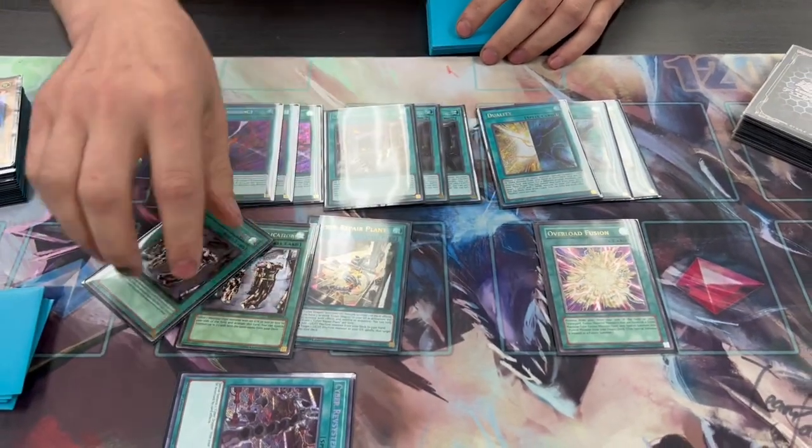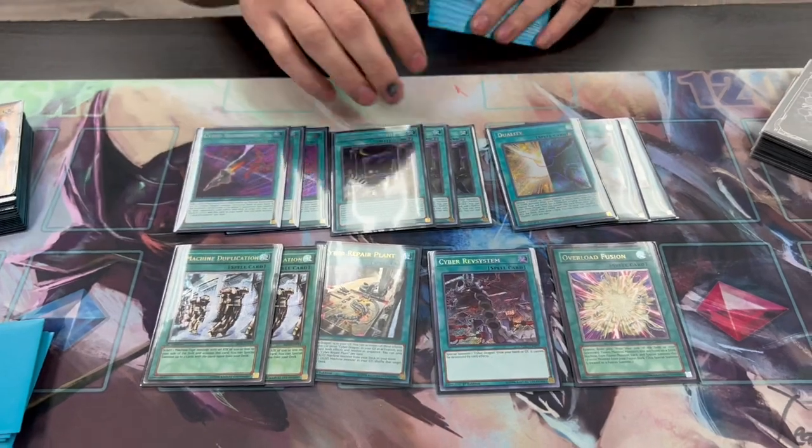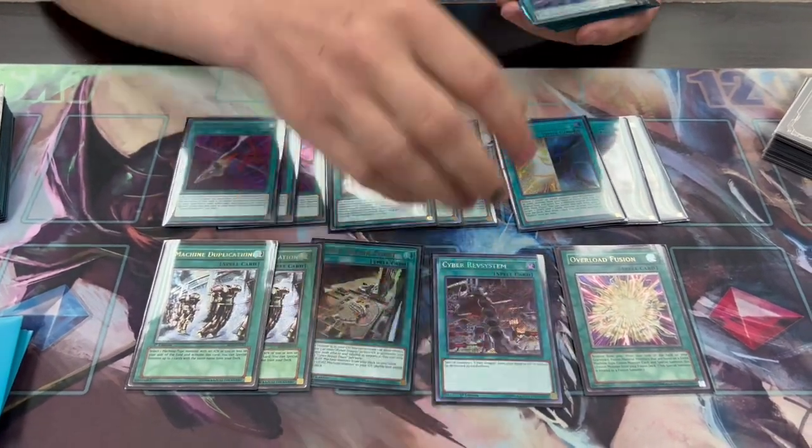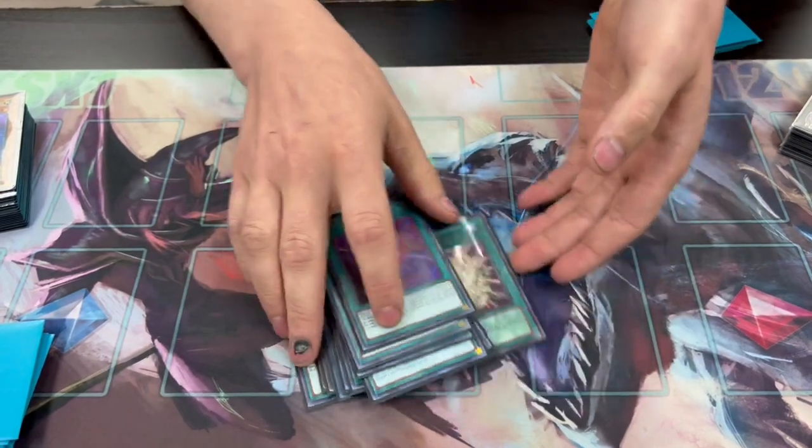Cyber Load Fusion — I'm not playing it. I find it kind of awkward. Generally you want to use it for Twin, but with the way a lot of the plays go, you don't end up with a real option to use it. Duality is just doing what Cyber Load would be doing for you anyway. I was testing with it — I had cut Res System and was testing Cyber Load, but Cyber Load was never a card I wanted to search for. So having everything else to search for with Core was a lot nicer, a lot better of an extension.